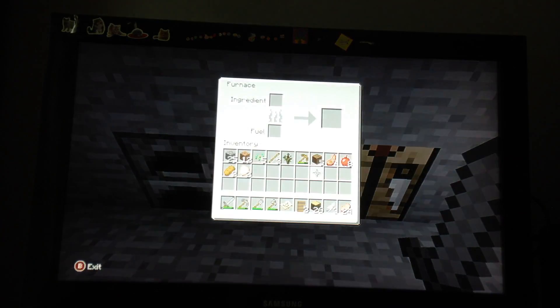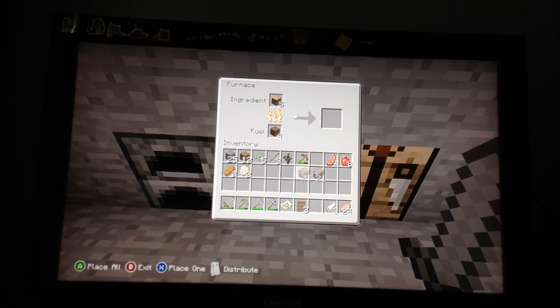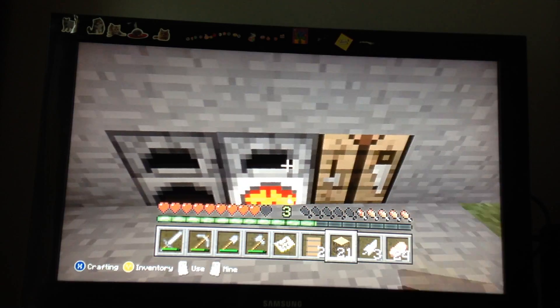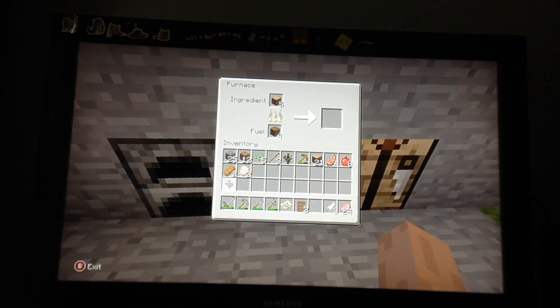Now what you want to do is go to your furnace, take some of the wood — the remaining wood you got from your first tree — and then put that amount of oak wood logs in there. This will make charcoal, so if you don't have coal, make some charcoal.